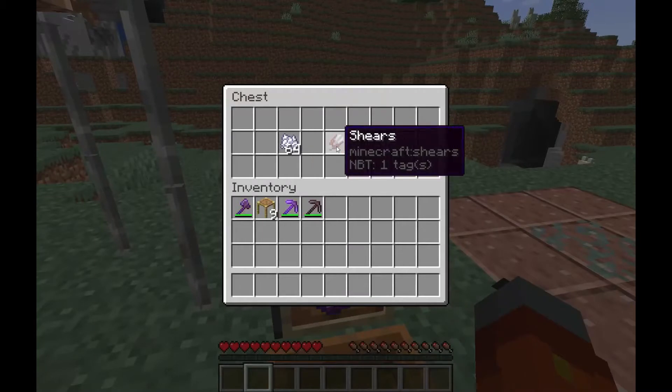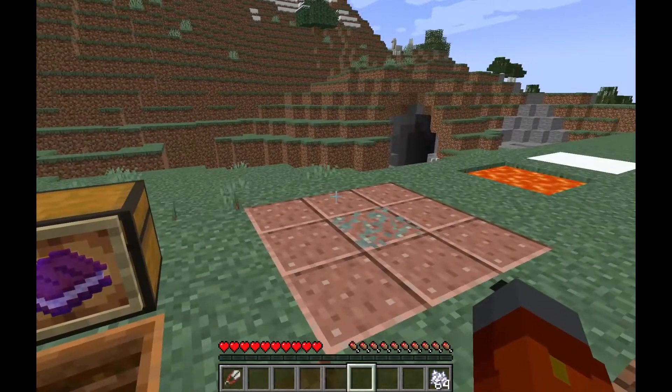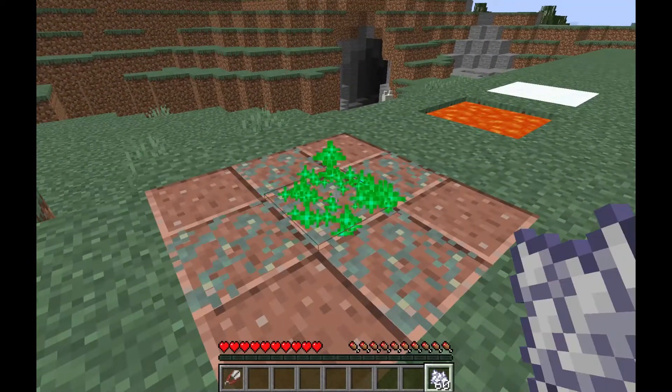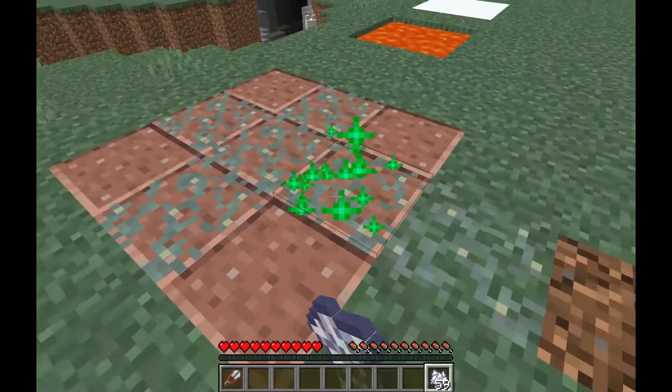Over here, we'll grab shears and demonstrate. Back then, if there was no place for a glow lichen to go, it would just stop growing and keep eating bone meal.